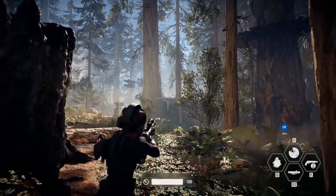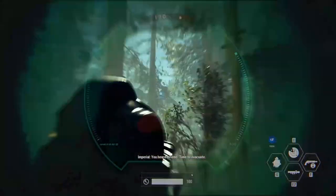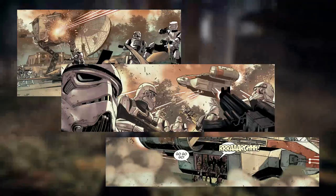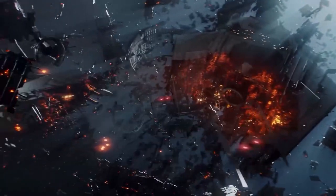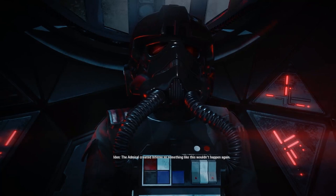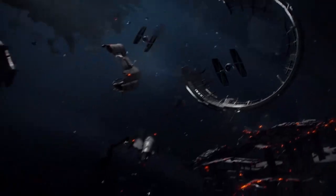We see U-Wings landing more Rebel troops across the moon, who begin attacks on other Imperial outposts. This ties in with the Shattered Empire comic, where the fighting on Endor did not end even after the Ewok party. Up in space, Iden mentions the fact that Inferno Squad was created to avoid something like the destruction of the Death Star happening again. According to the book Inferno Squad, the team was created in response to the Battle of Yavin.